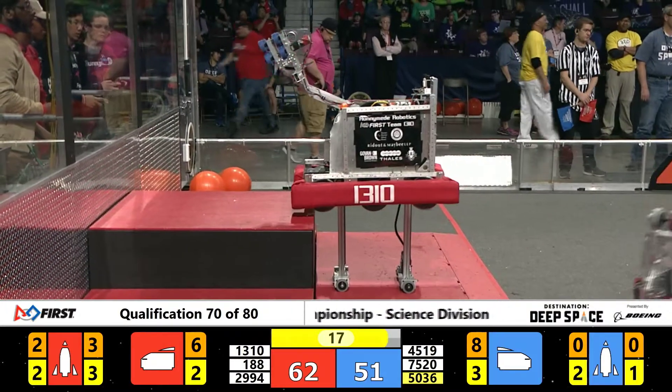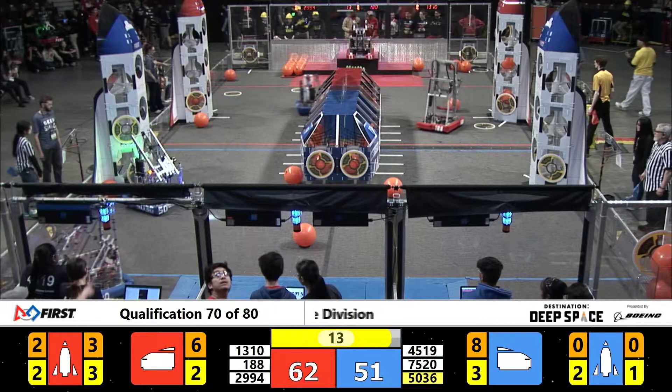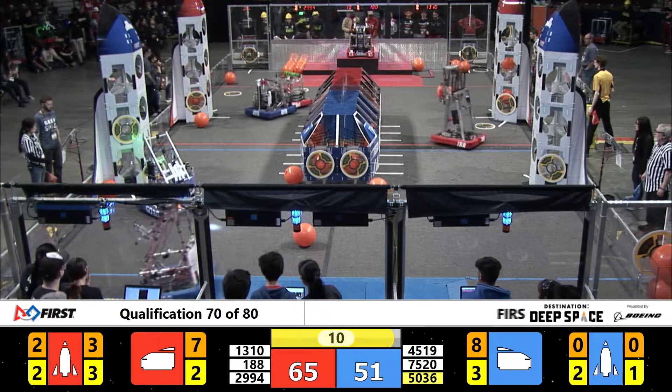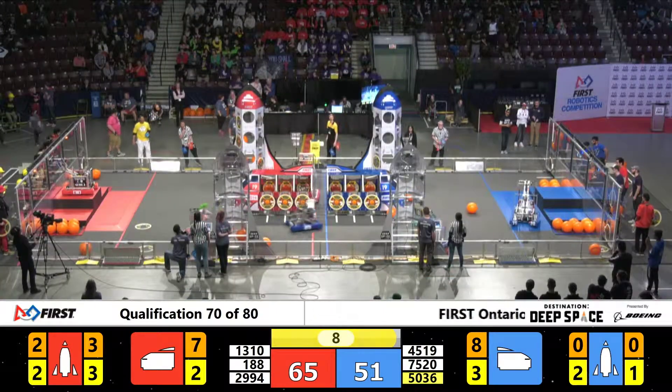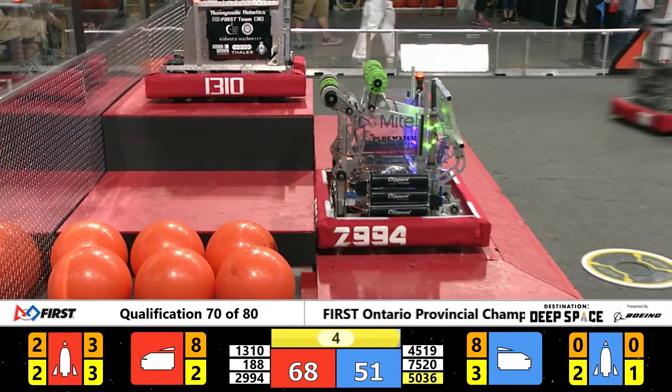Under 20 seconds. Red alliance 62, blue alliance 51. Team 1310 goes up — that's the team from Running Made Robotics, and they hit up there first. Team 2994 hits to the bottom tier — level, and they are successful.